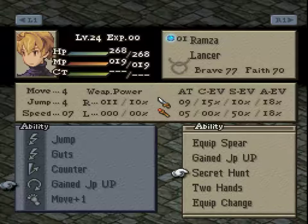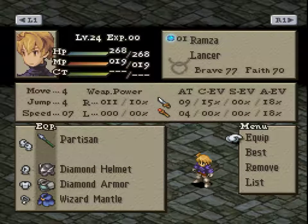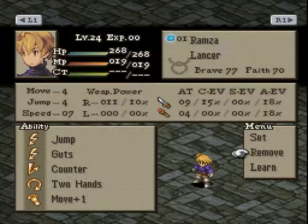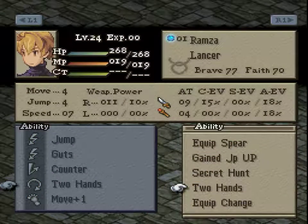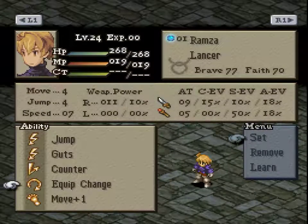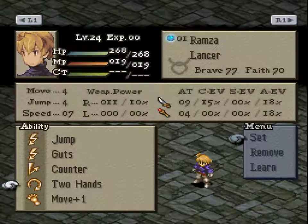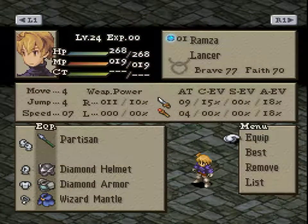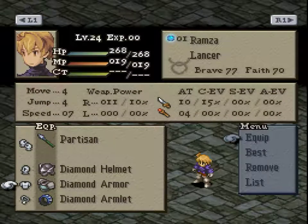I'm going to do Two Hands, which I think is going to cause him to two-hand the Partisan. I believe that will increase his damage by a lot. It says 11 weapon power and 9 attack, and I'm assuming it will just hit harder. He also has the Wizard Mantle equipped again for some reason instead of an armlet — I don't know why it just does that.